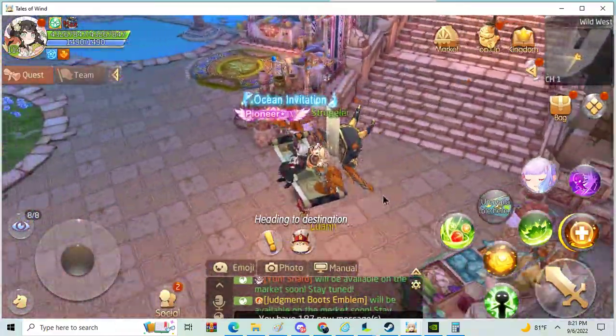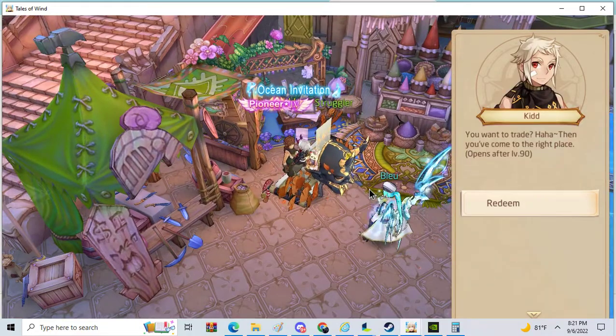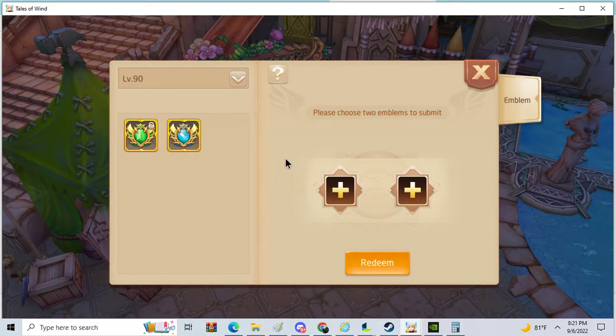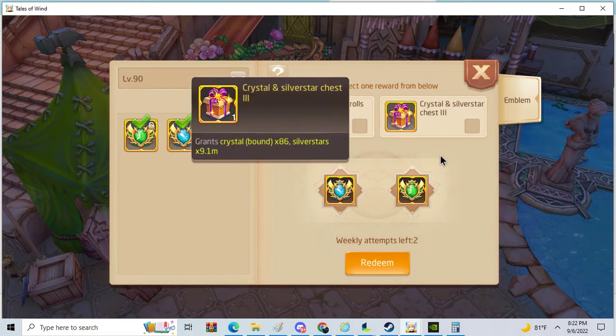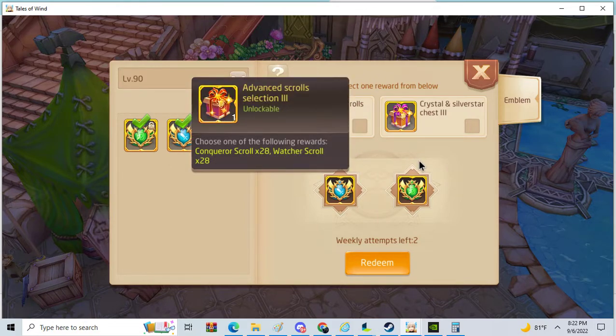Now I'll be showcasing the redemption place. The redemption is open after level 90 and you can redeem the same level for the same level. You can get crystals and silver stars, or you can get scrolls.